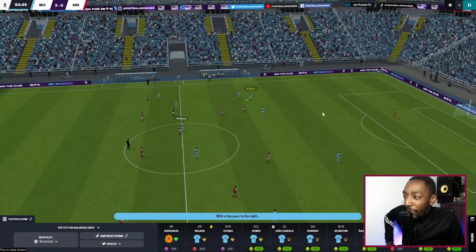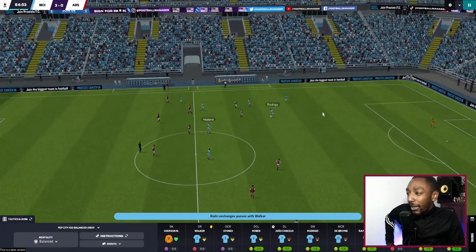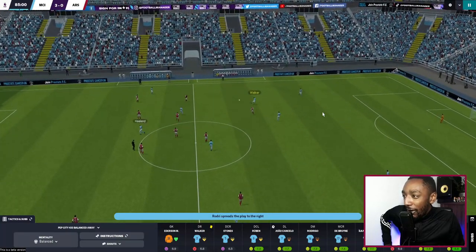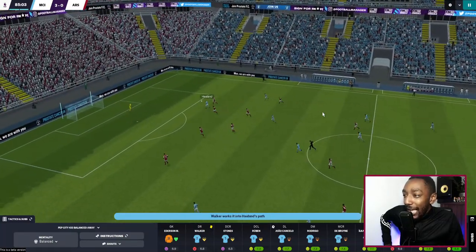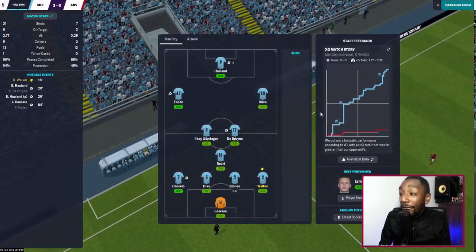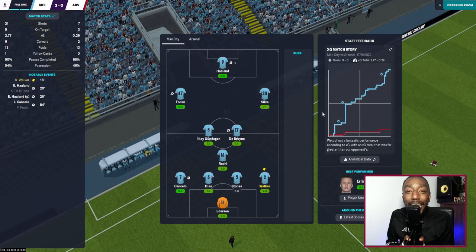Is there a chance for a fourth? Kyle Walker plays to Rodri, Rodri to Gundogan, back to Rodri, then Walker plays it over the top to Haaland — is it hat-trick time? He lobbed it, but he hits the bar. And unfortunately, that wraps up today's video.